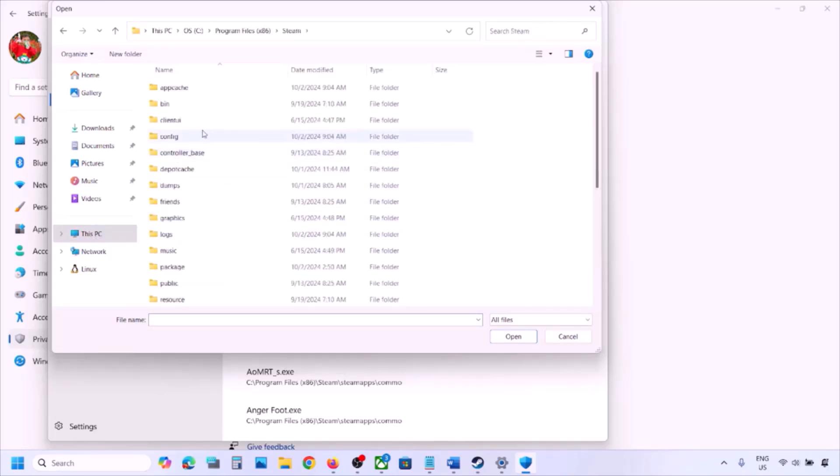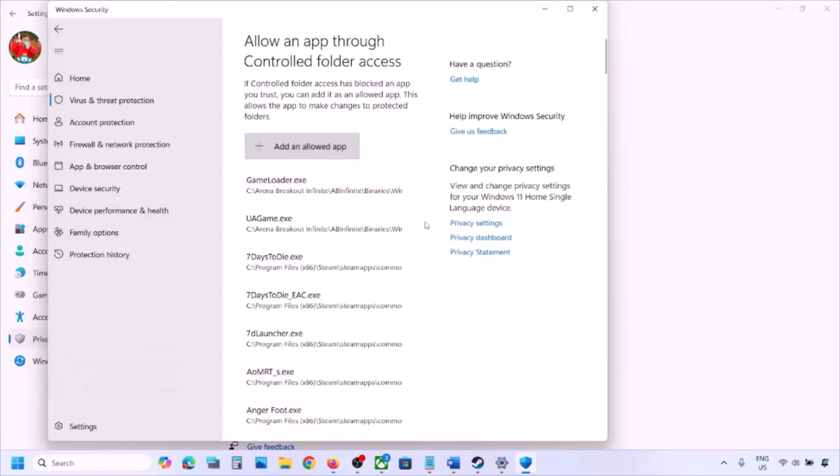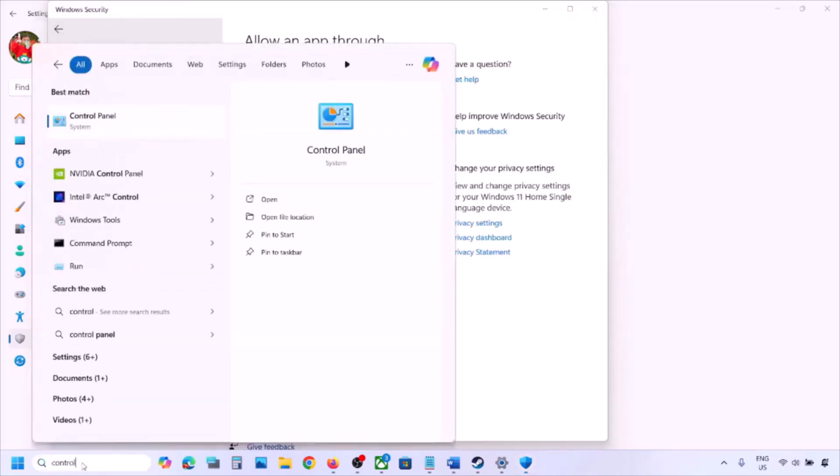Open the SteamApps folder, then open the Common folder. Once you open the Common folder, you will find the game folder — open it. Select the game exe file; if you have multiple exe files, select all of them, then click Open. Once the game is added, type Control Panel in the Windows search box and click on Control Panel.